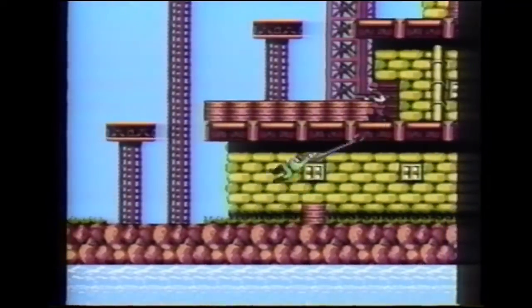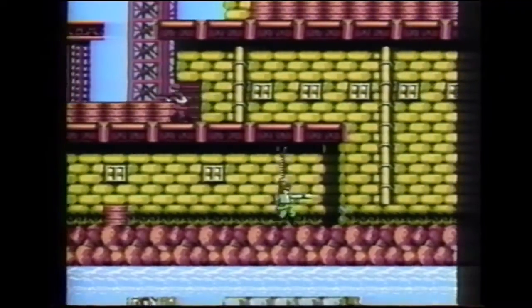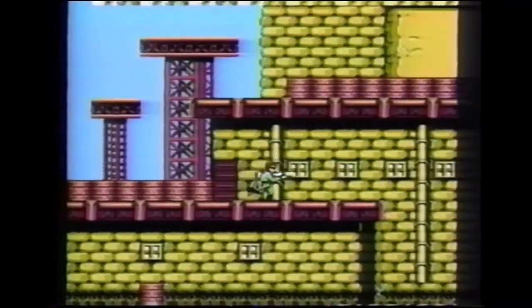Begin by fighting your way to the top of this building. Collect the bullets which appear after you shoot enemy soldiers — they can add up to give you more lives. At the top of the building, enter the door to receive a message.